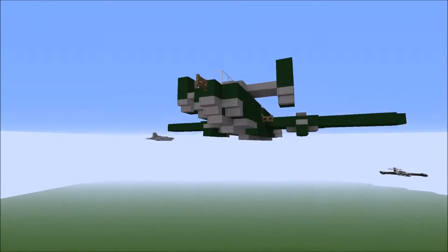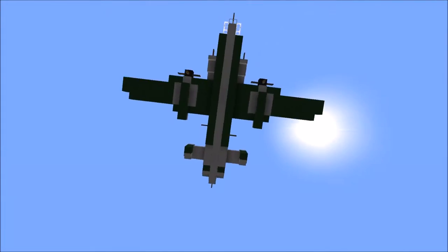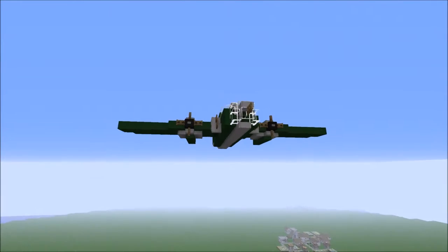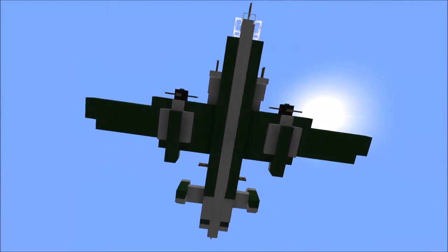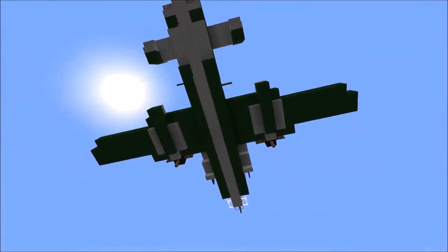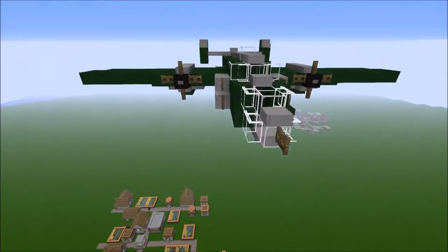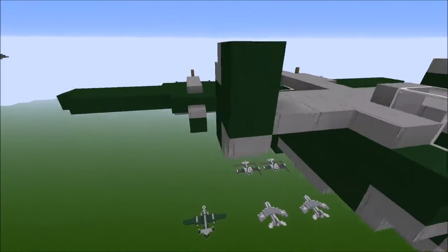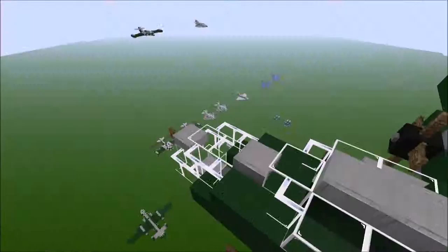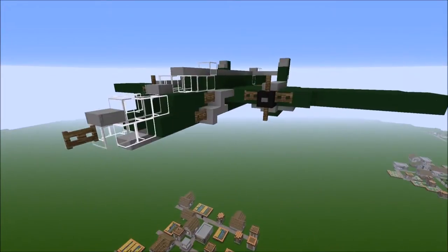This is a pretty easy build, does not require that many blocks, and shouldn't take that long. Another video should be coming out after this about how to convert this B-25 into a ground attacker, or maybe the PBJ — Patrol Bomber J — which stood for North American. It was the naval version of this, where the glass canopy in the front was completely sealed off and instead replaced with a whole lot of machine guns and a cannon.